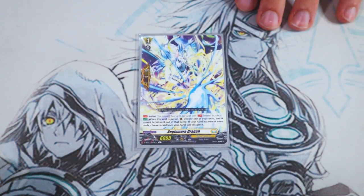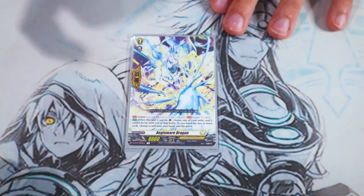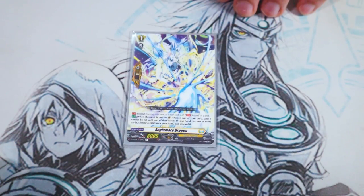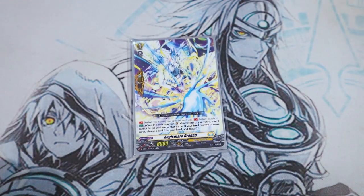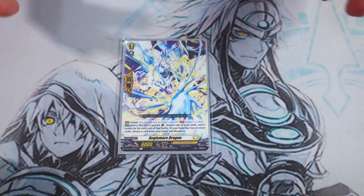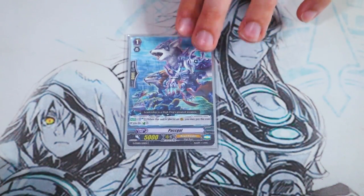One copy of the D-Series PG, because it can be searched out by Maron the G unit. D-Series PG skill: when placed on the guardian circle, you choose one of your units and it cannot be hit until end of battle. If you have two or more cards in your hand, you discard a card. So if your only card in hand is a trigger, you can G-guard into Maron — Maron searches out the Aegis Mirror Dragon — and since you have one or less card in hand, you don't have to discard. Just one copy; I don't feel I need more than one for space reasons.